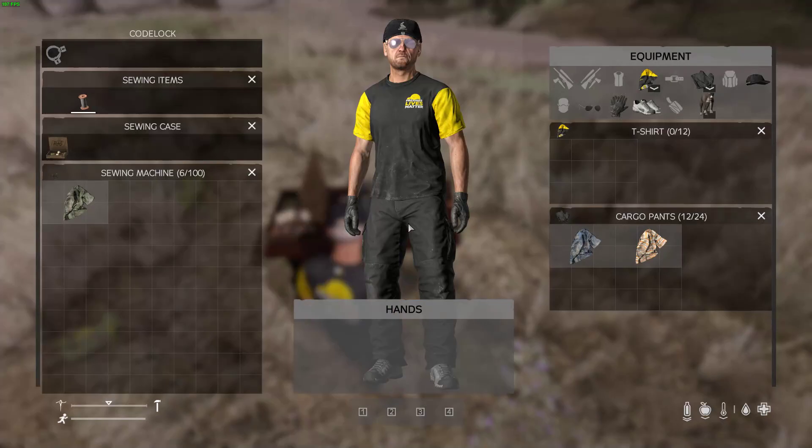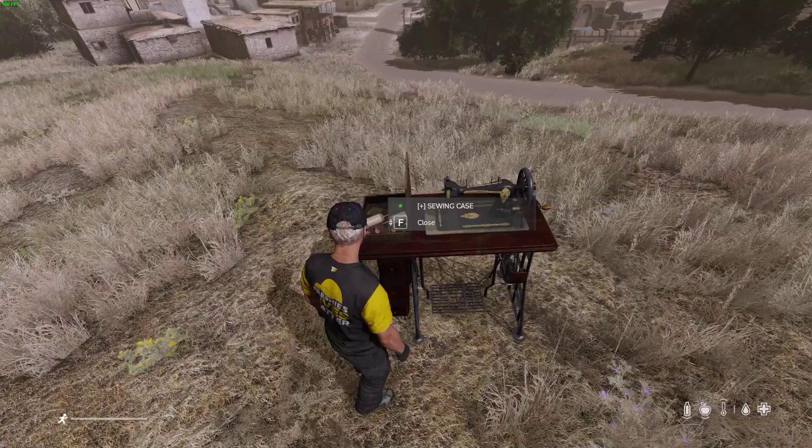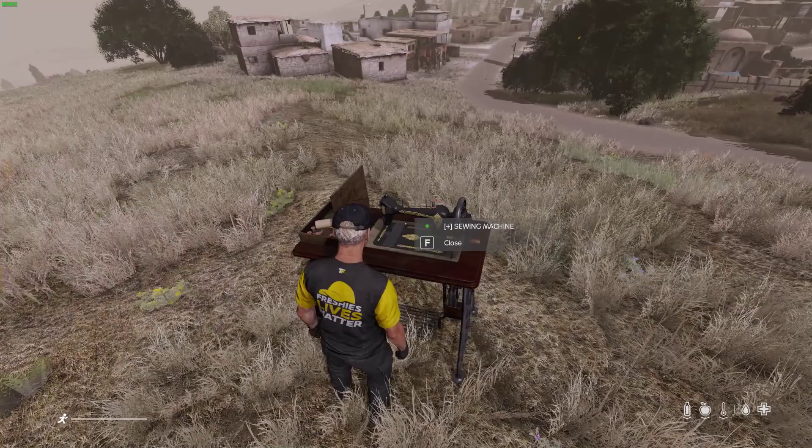Even though you put it on here, you still can't access the inventory either. It's just the open and close animation — nothing special, more for aesthetics. You've got to drop it on the ground near it to grab what you need.